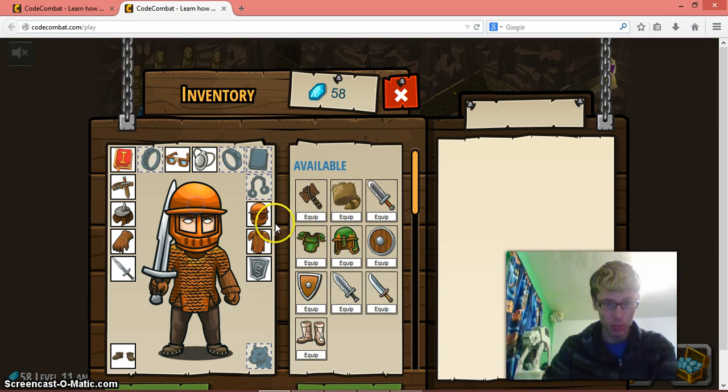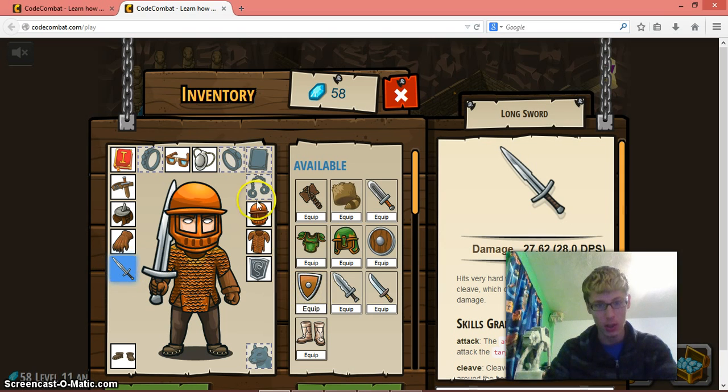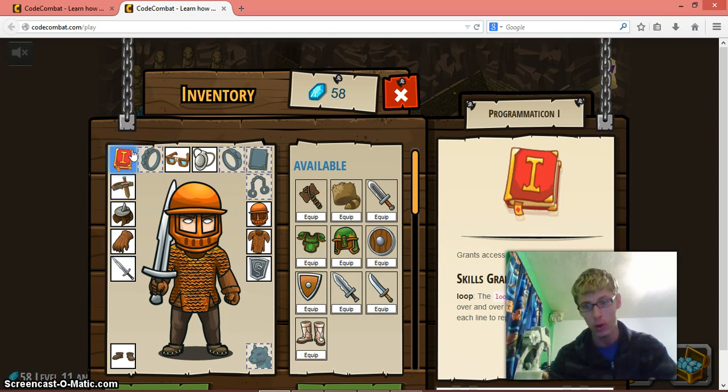Your helmet and stuff like that — like this one — will give you 37 health. Your weapon will do damage and stuff like that. Things will do certain things. Like this book is a loop book, where it allows you to do a loop, which at the beginning of the game you're not allowed to do at all.